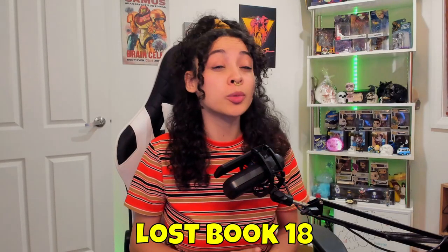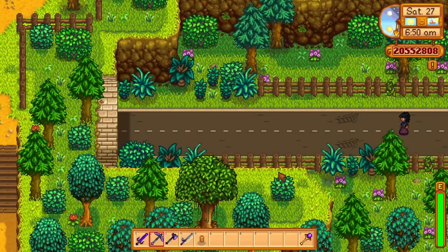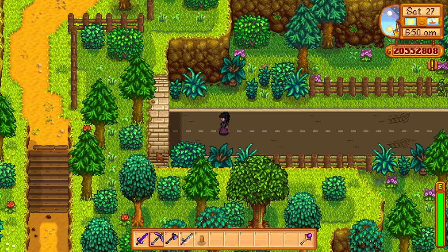Lost book 18 is a mention from Gunther about a little doll hiding in a dark tunnel leading out of Pelican Town. This references one of the quests completable through the secret notes, which is covered in my secret notes video at timestamp 10 minutes and 46 seconds — linked in the annotations and description.